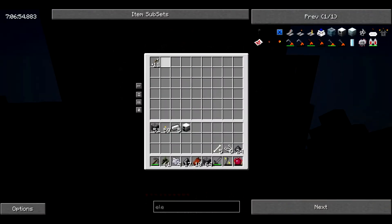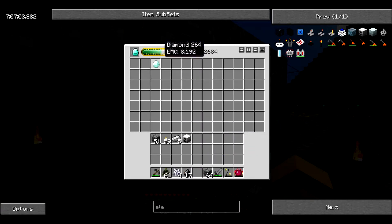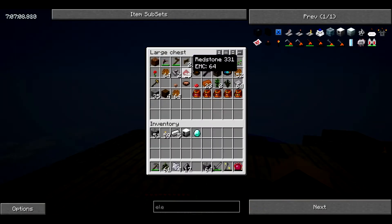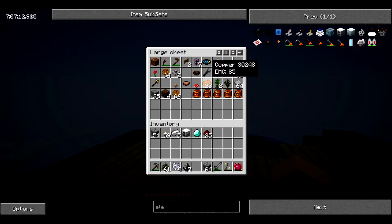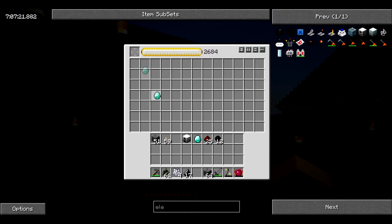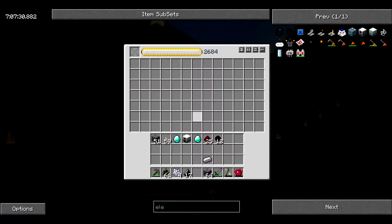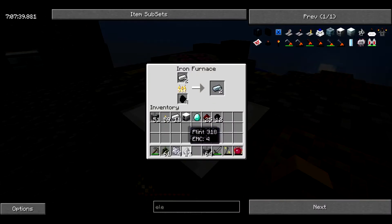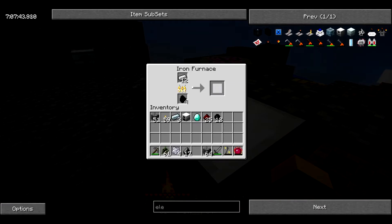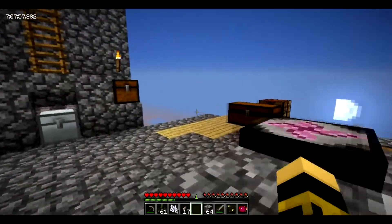I'm going to have to automate some system to make refined iron quite effectively. Even though I'm getting mob drops, I cannot make refined iron too effectively — it's very hard. I could probably make just a handful of refined iron to have on me. There's all my refined iron coming out. That is the main thing used — a lot of electronic circuits — and the project table is going to help me quite a bit in the long run.